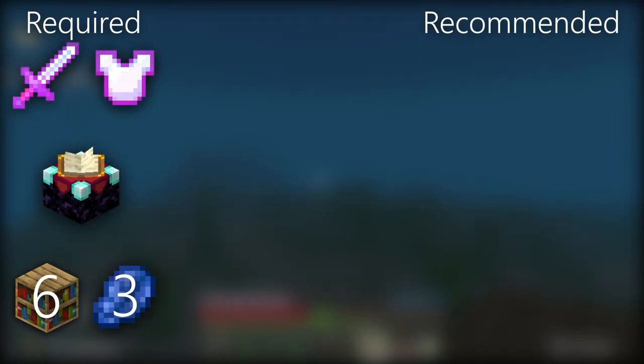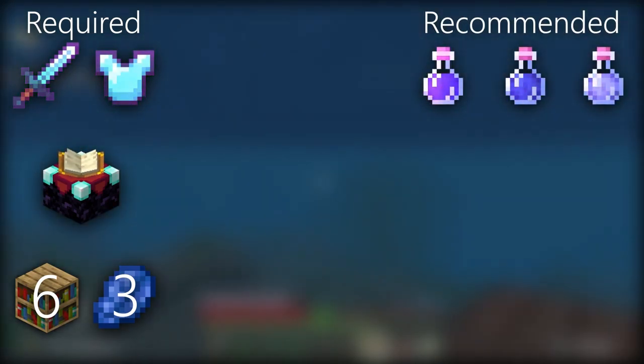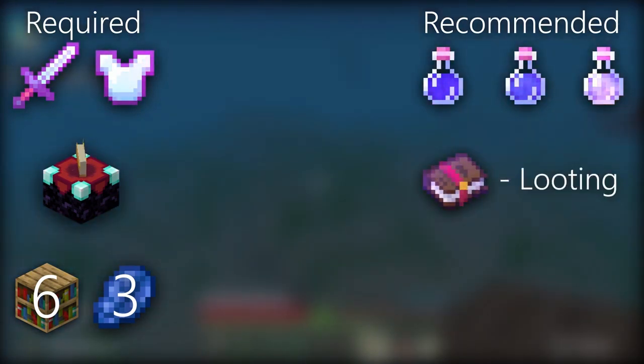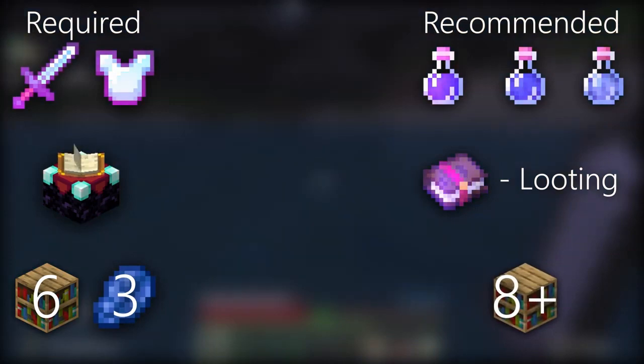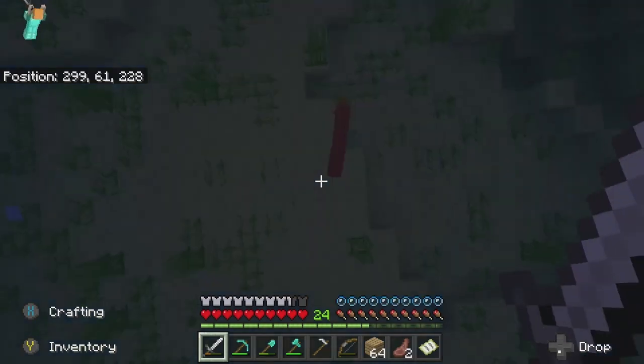As far as recommendations go, night vision, water breathing, and swiftness potions will all help you in getting the Trident. Having a weapon with a looting enchantment will also make getting the Trident a lot easier. I would also suggest at least 8 bookcases surrounding your enchantment table, though it is possible to do it with a couple less.